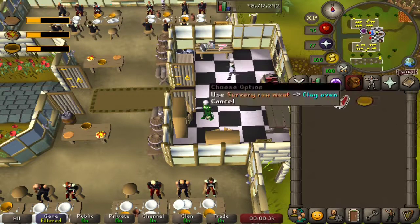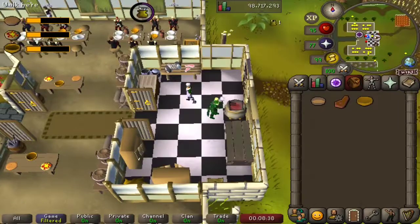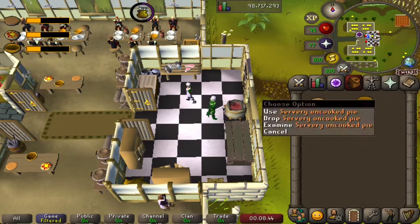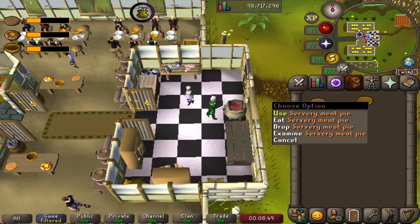Next we need to cook the servery raw meat — takes me back to those early episodes of cooking all the different meats around the game. We'll add that servery cooked meat to our pie shell to get an uncooked pie, cook that, and beautiful — there is our servery meat pie.